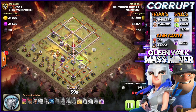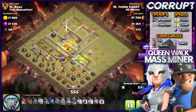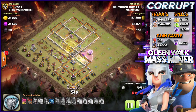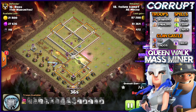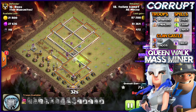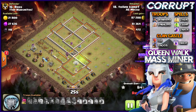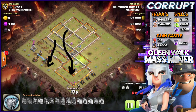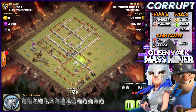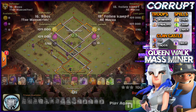The Grand Warden's ability protects miners as they go through the eagle. Getting rid of the multi-infernos and using your heal spells when needed is the priority. Since you're using a Queen Walk, you should be able to deal with the eagle very easily. Notice the hogs in the clan castle helped clear out a few more defenses in that area, making sure the funnel was still set for the miners so they stay in the base and don't wander out. It all comes down to pathing — that's the most important thing to memorize with any miner attack strategy.